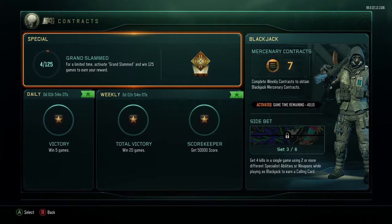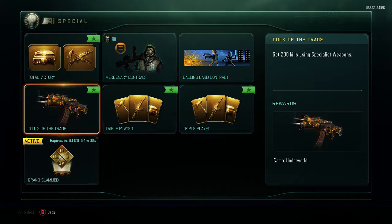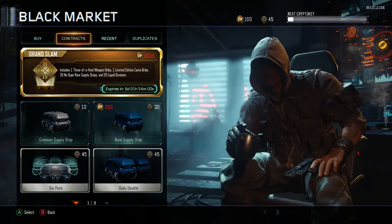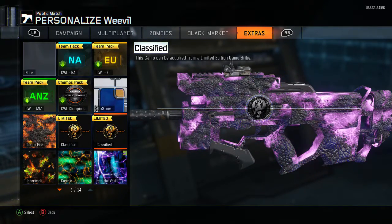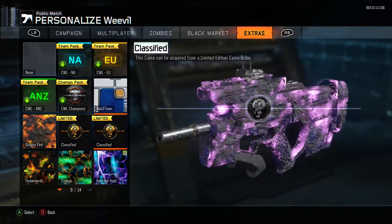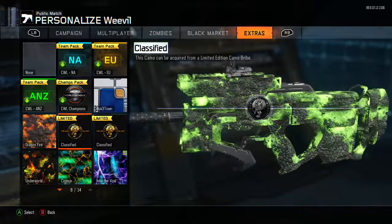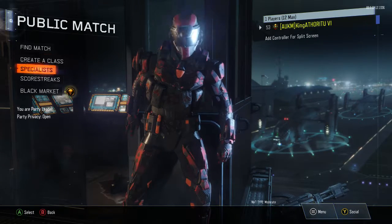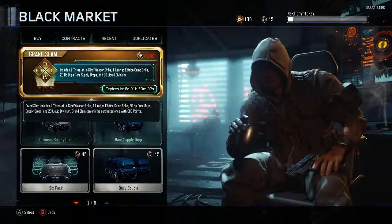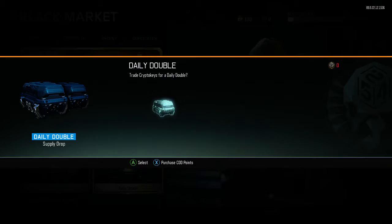The grand slam gives you all three of those guaranteed weapon bribes plus 20 supply drops — which is just the 10 and 10 from those put together — and they're duplicate protected. It also gives you one of the new camos that came out yesterday; there's a green one and a purple one, both look pretty cool. You also get 20 liquid divinium for zombies. I don't really do zombies so I don't care about that much, but I'll probably use it anyway. Now let's get into supply drops — I just got 45 keys, daily double, let's see what we get.